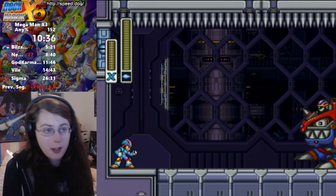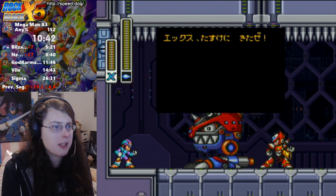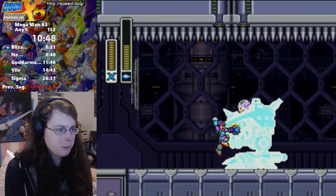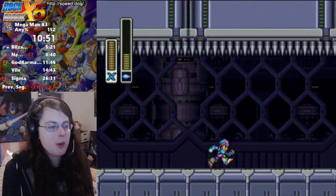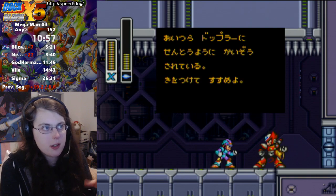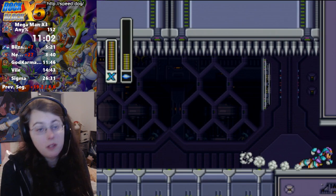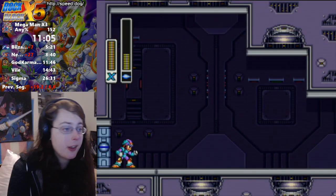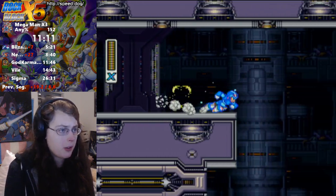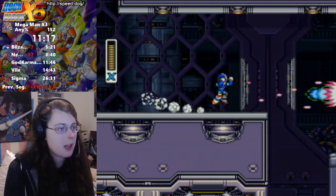I used to run this category on the Mega Man X Collection version because I didn't have the Japanese PS1 version — it's actually really expensive, like 40 or 50 bucks. So it took me a while to get that. I would always fail, and what we would call it was the 'accidental rhinos,' because when you fail it, instead of going to the Doppler stage, you'd go to whatever stage is next to it. I would do it from the left, so if I fucked it up I'd hit it from the right and go to Tunnel Rhino and then have to kill myself and do the whole thing again. Those were the times. I love thinking about all the stupid nonsense I used to do in these games just because I didn't have the right version.